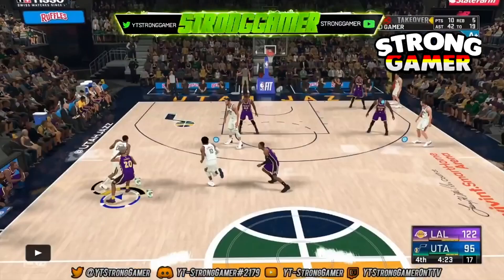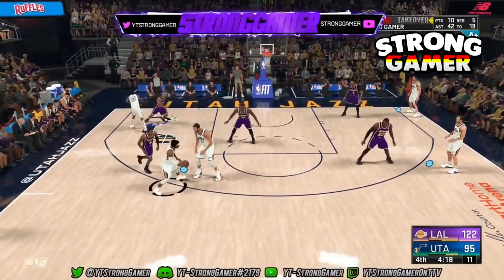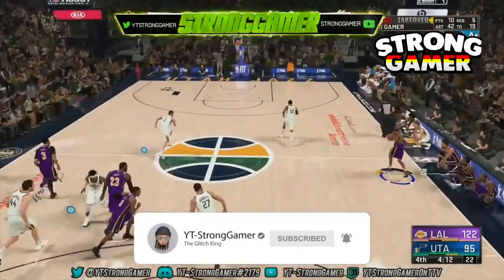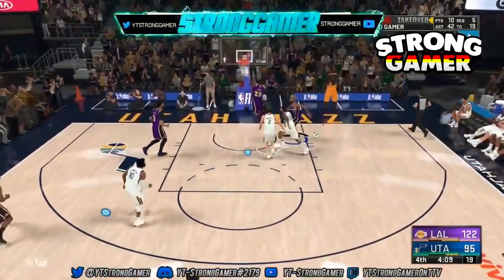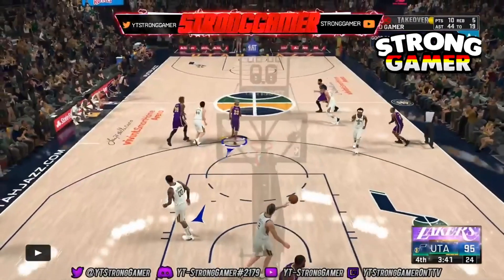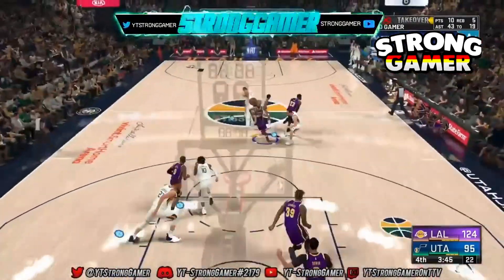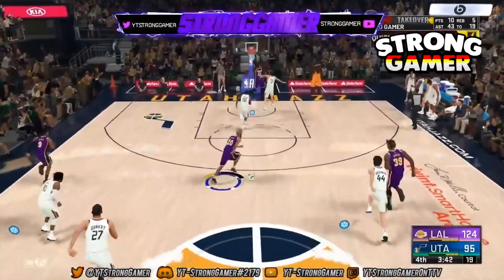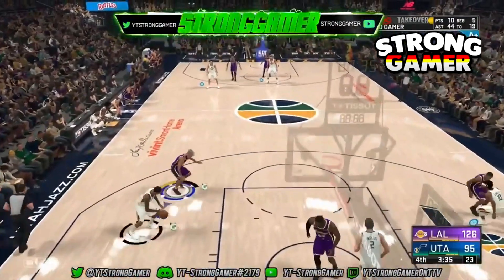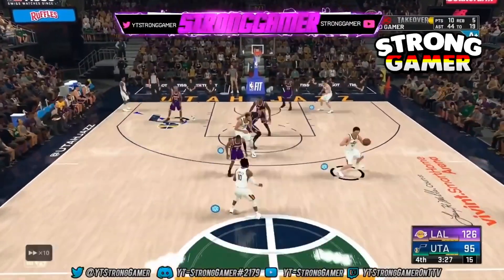If you want to get your playmaking badges, play on Hall of Fame and you're gonna fill the most bars. Doing lobs to get the AI open to catch the lobs — so if you're on the fast break and you see LeBron going down, make sure you sign with the Lakers. Throw it to LeBron — he's got Lob City Finisher, that's all he needs.